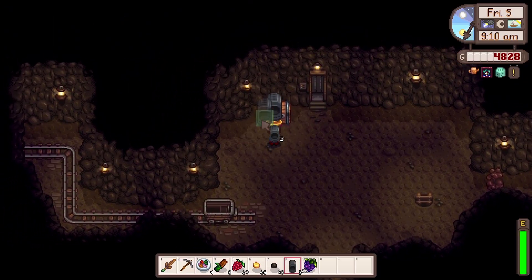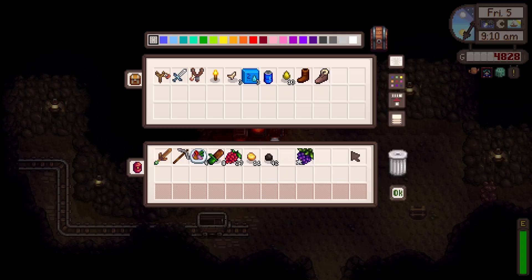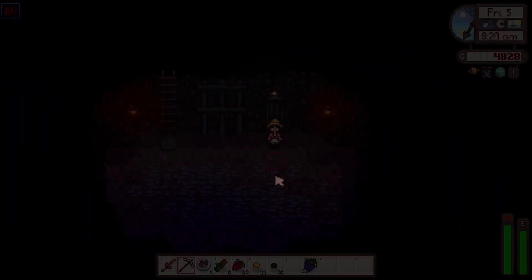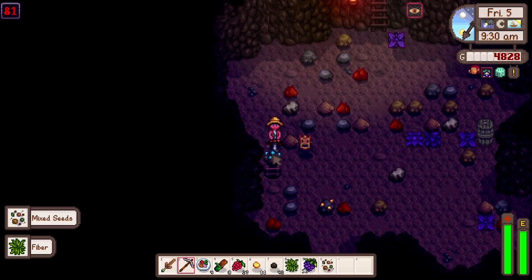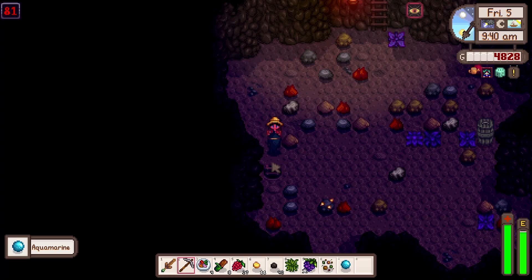Let's put the furnaces down up here and we'll put on the gold ore as well. Hopefully these will just smelt as we're going through the mines. We'll just keep popping up every time we get to the next five floors and put some more on. I'm saying that as if we can get through loads of floors today — I highly doubt we can, to be honest, because we're on the bottom levels. It's gonna take us ages to break through.